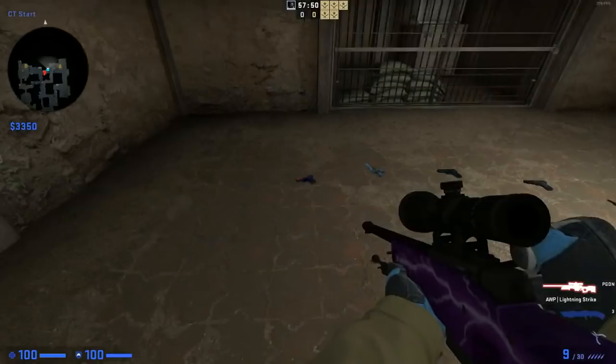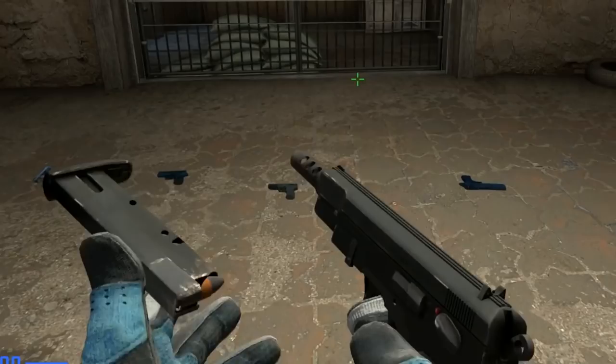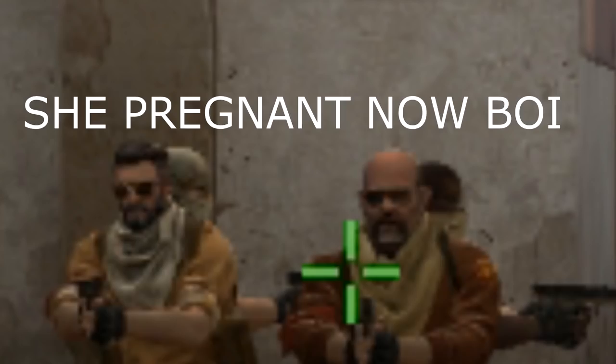Number two: you need a pistol. In case you're getting rushed, or if you mistime a shot, you have to have a pistol on the side. You can pick pretty much the one you want, except for the CZ, for this very simple reason — it takes too long to pull out, and that's never good.